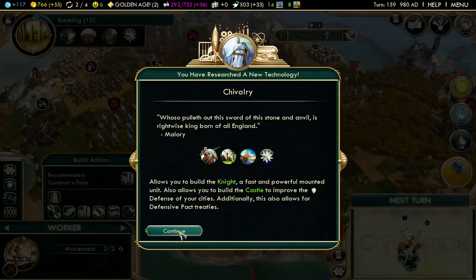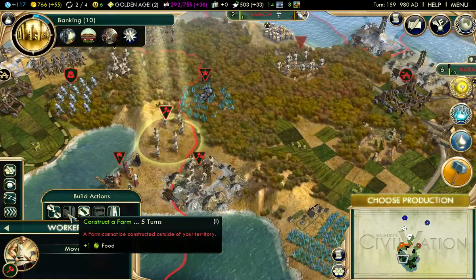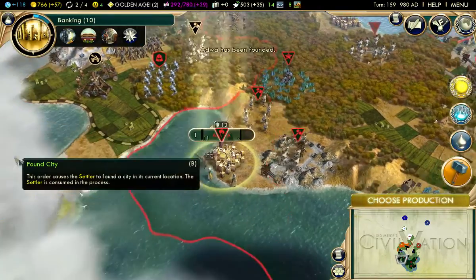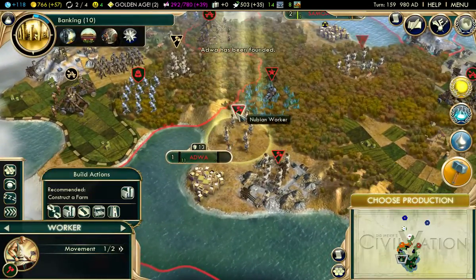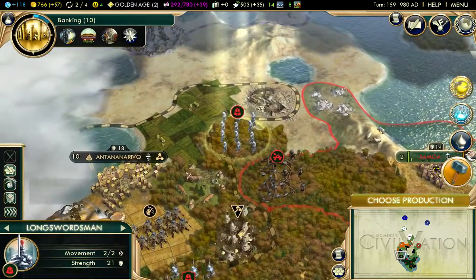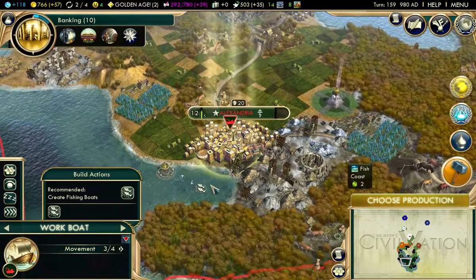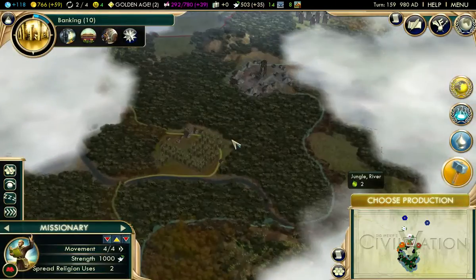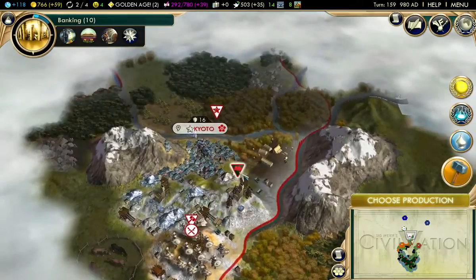You've discovered Chivalry. It can all be constructed outside your territory — well, let's make this part of my territory then. Fortify. A workboat — create fishing boats. I've got access to Kyoto now.